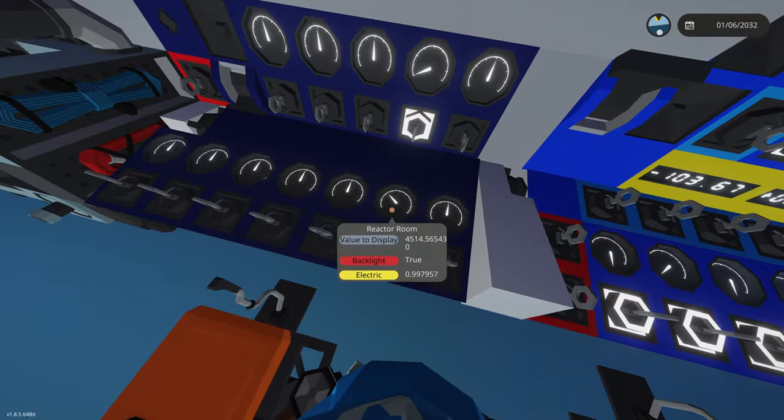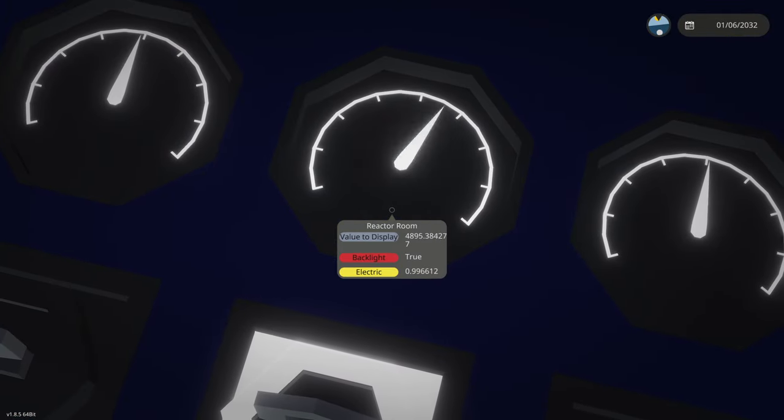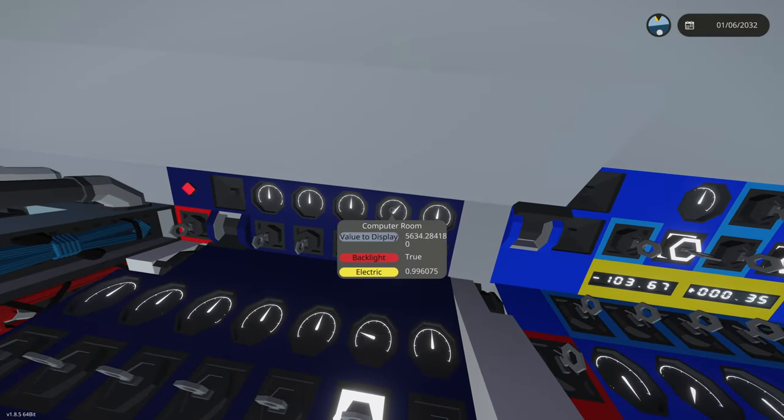We need to activate bilge pumps for some of these rooms. Our reactor room is being pumped out with water, same with our computer room — the computer room isn't looking too good. Our battery's on fire. Activate battery fire suppression. Battery fire suppression is on — it's not working either. Battery fire suppression failed. We don't actually have any radiation leaks, so that's pretty good.